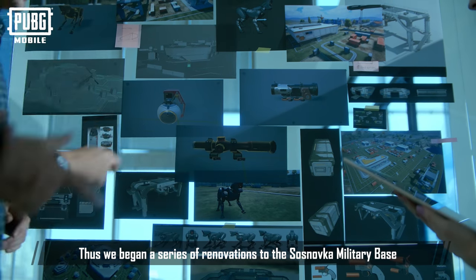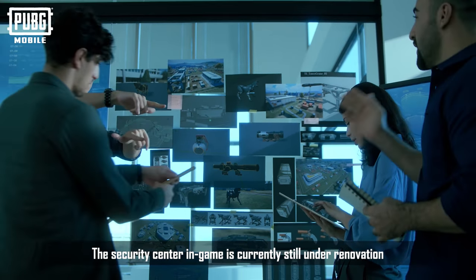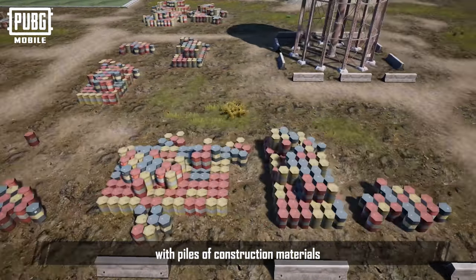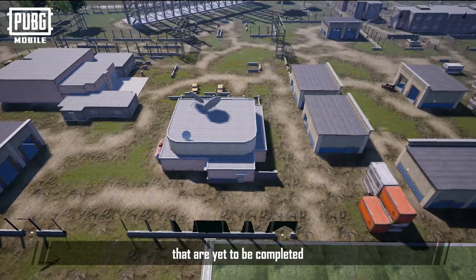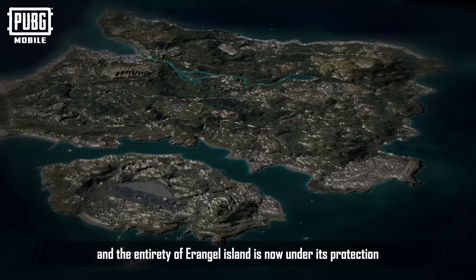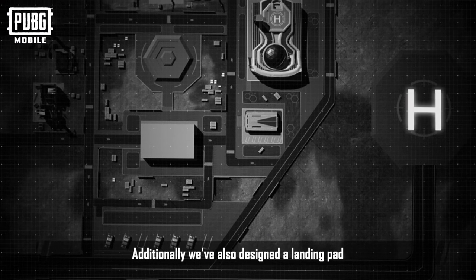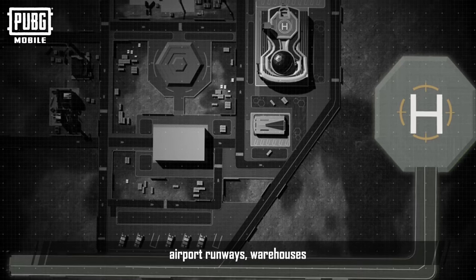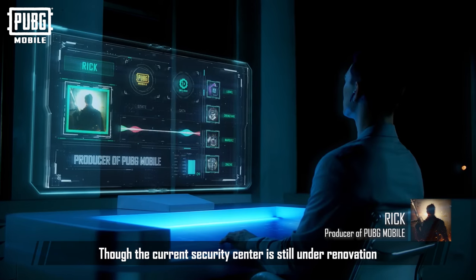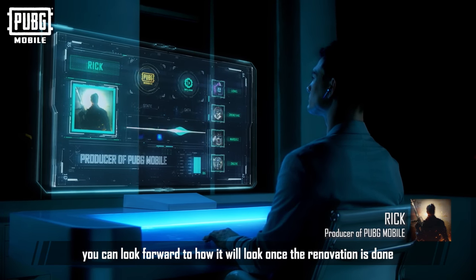Thus, we began a series of renovations to the Sosnovka Military Base. The security center in-game is currently still under renovation, so you can still see areas under construction, with piles of construction materials yet to be completed. The command center, the core of the security center, has been finished, and the entirety of Erangel Island is now under its protection. Additionally, we've also designed a landing pad, airport runways, warehouses, air defense facilities, and other areas. Though the current security center is still under renovation, you can look forward to how it will look once the renovation is done — it's sure to blow your mind.